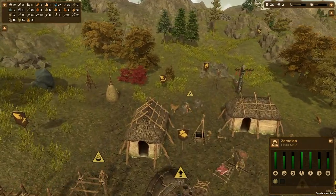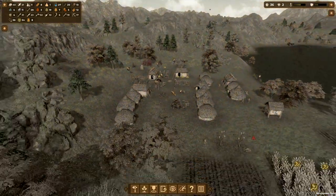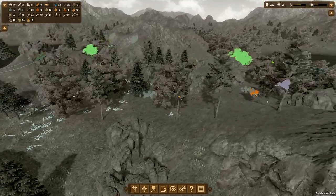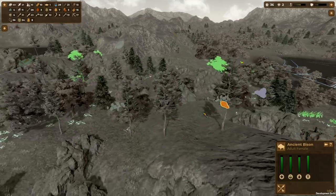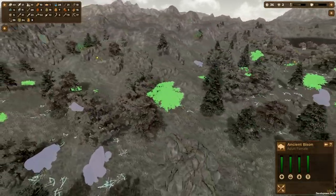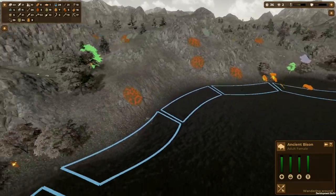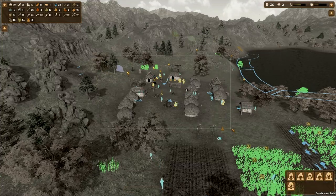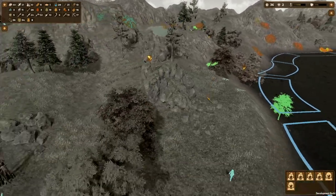We need to make sure we've got enough hides, and I'm a bit worried we're going to run out. So we are going on a hunt. Ancient bison - how many hides does that give me? It gives me four hides, but it's quite a trek. Let's press H and send six people - we are going to try and do a bit of a hunt.